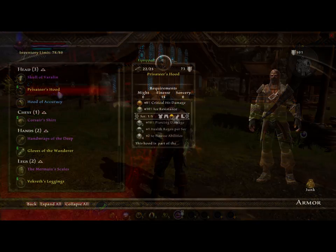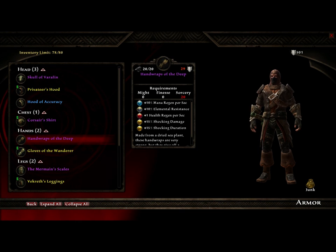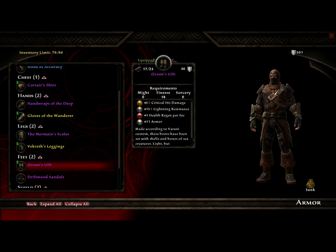So I'll show you some of these purples and yellows. I mainly played as a finesse class, and fortunately that was the majority of the armor I got. I didn't get a full set of anything yet — I'm still working on completing every side quest and going through every treasure chest I can find. My finesse set includes the Privateer's Hood, the Corsair's Shirt, which is the swashbuckling overcoat-looking thing, and last is the awesome-looking pirate boots, which are called Ocean's Gift.